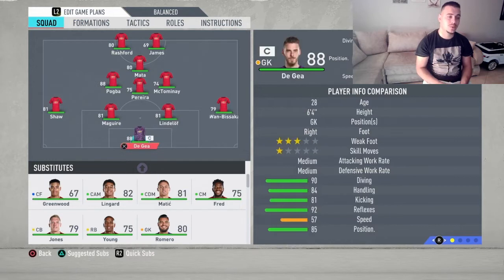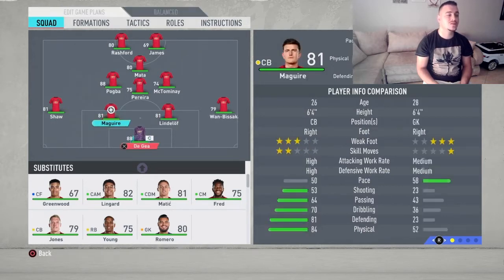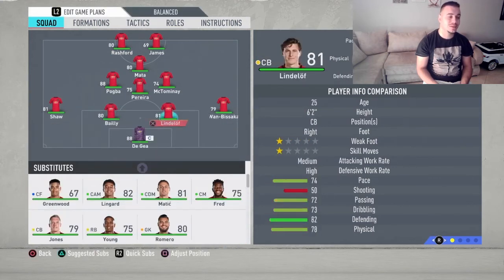Going up to the goalkeeper is going to be one of the absolute best goalkeepers in the game. Moving up to the right back is going to be Wan-Bissaka — just absolutely love him. Going up to the center back is going to be Lindelöf, who's gonna play alongside Eric Bailly. And moving up to the left back is going to be Luke Shaw. We have a very strong and fast defense — they're just gonna do perfectly fine up there.